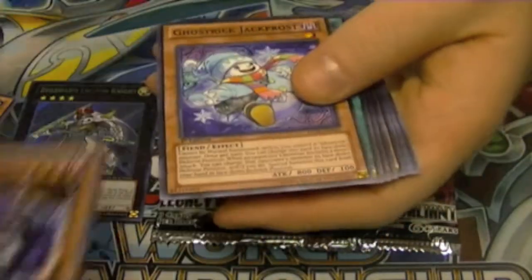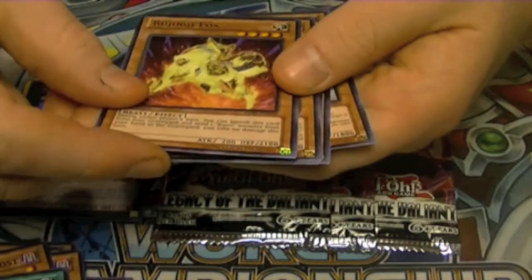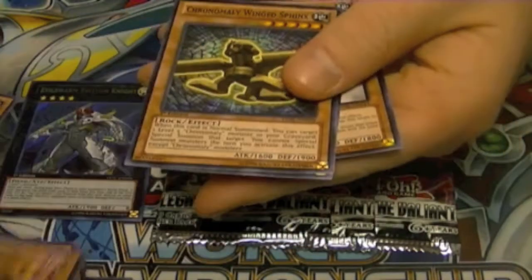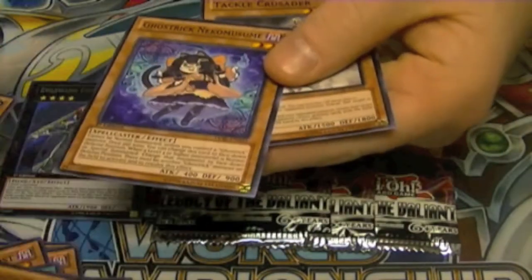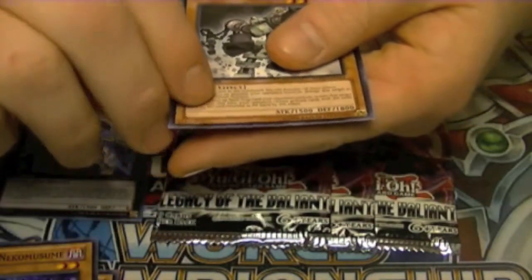Pack two: we have another XYZ Avenger, Ghost Drake Jack Frost, XYZ Shift, Rose Witch, a rare Bujin Fox, Gorgonic Golem, Chronomaly Wing Sphinx, Ghost Drake Nekomuzimo, and Tackle Crusader.